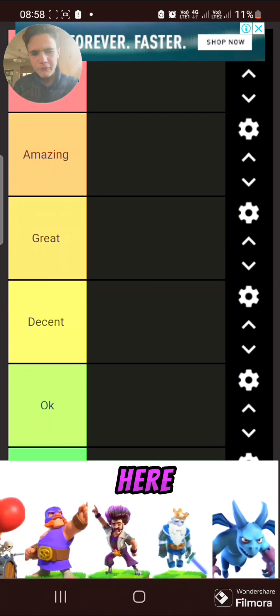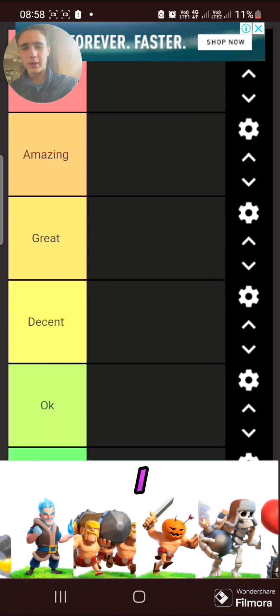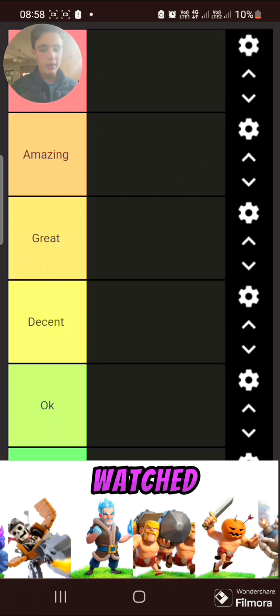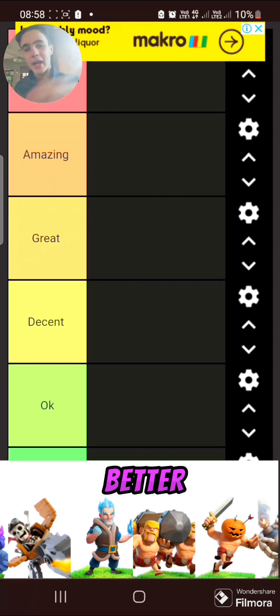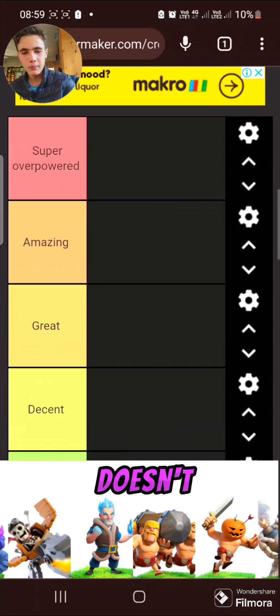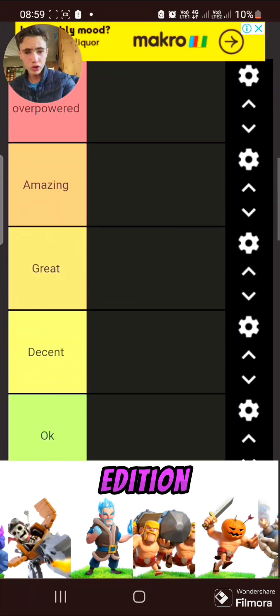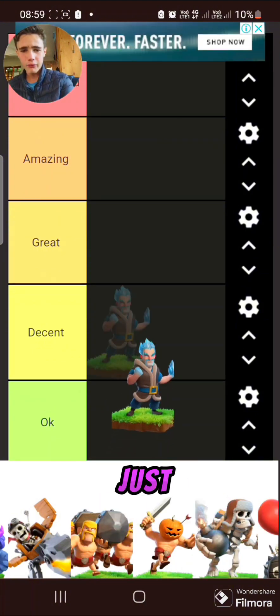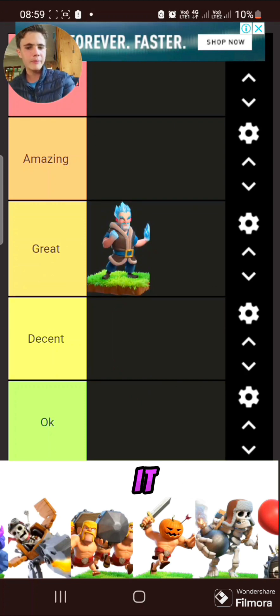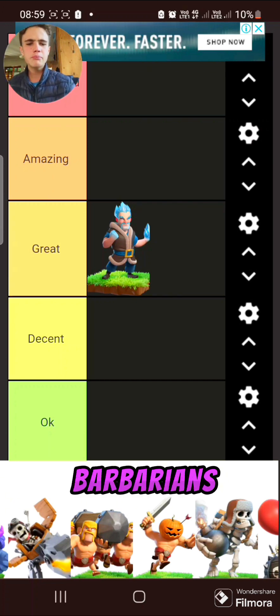But first we're going to rate the limited edition troops. Ice wizard — all of these are basically going to be similar ratings as the other video. All the limited edition troops are basically kind of better than average. Ice wizard is probably one of the weaker limited edition troops. It froze things and targeted defenses — it was good. I'd actually put it in great. The battle ram was okay, spawns barbarians, probably worth it.